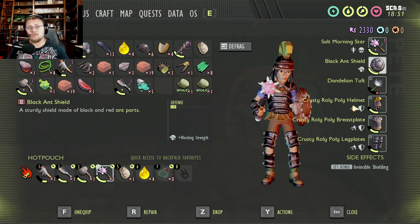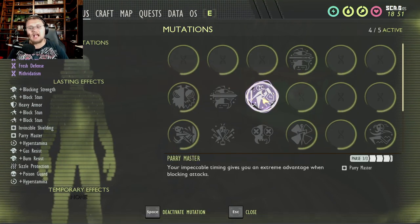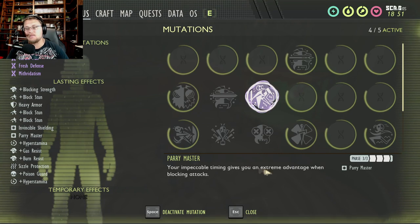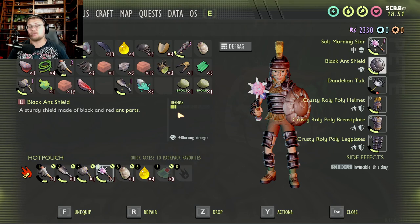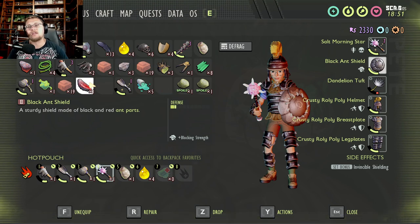This gear set is meant for a brawler-type gameplay like I have. I like to run in, block some damage, and use a weapon that's fairly quick and attacks fast. The perk I use more than any other and keep on no matter what is parry master. Parry master makes it a little bit easier when blocking attacks and also helps refill the stamina bar if you perfect block. I would suggest using this set if you are a brawler.